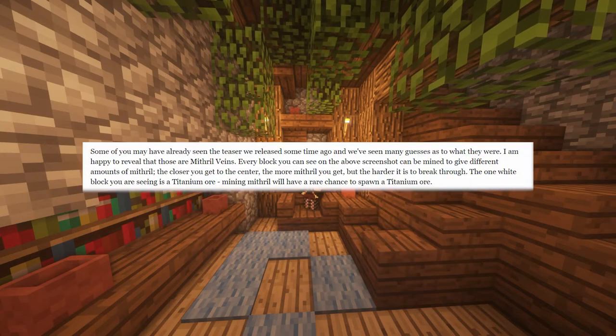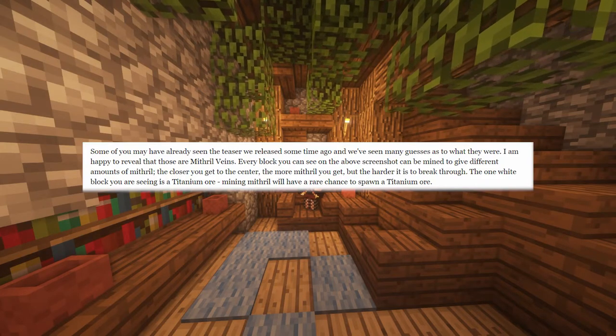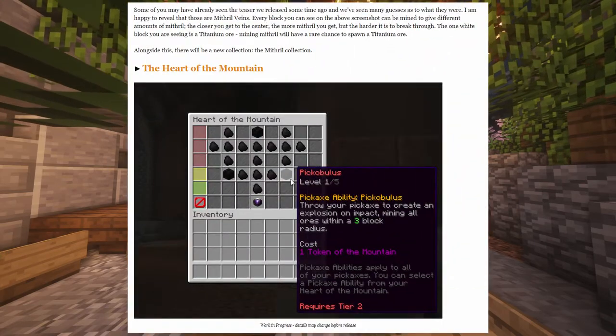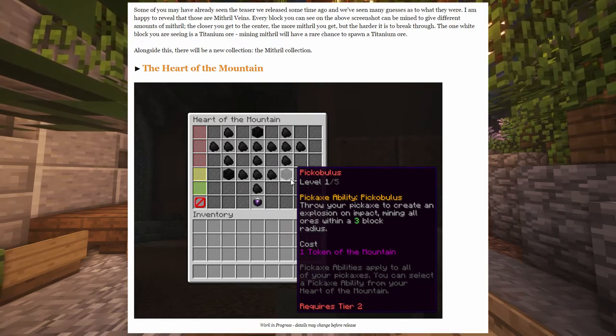Only mithril will have its own collection, because in order to get titanium ore you will need to mine mithril, and it will be a rare chance to spawn titanium. In this screenshot off the Reddit post, it says that the coal items are perks and the coal blocks are unique pickaxe abilities.